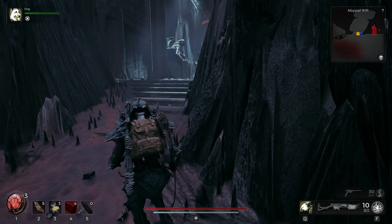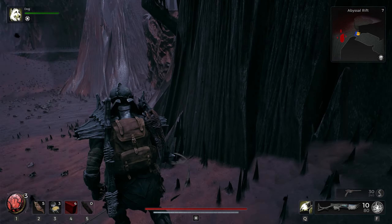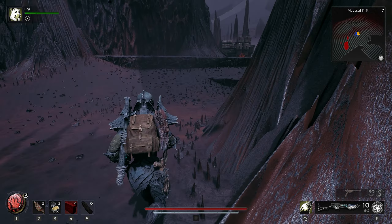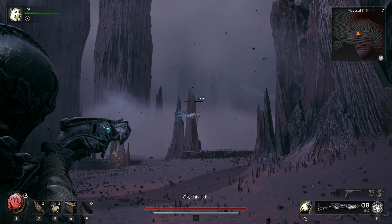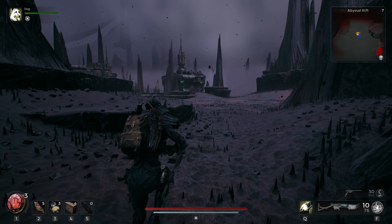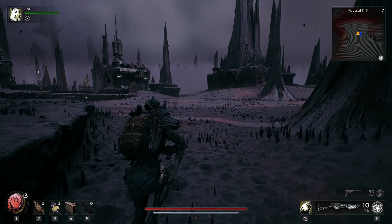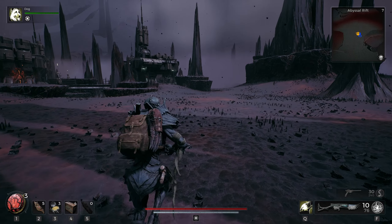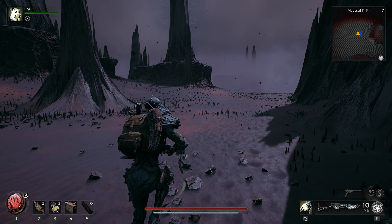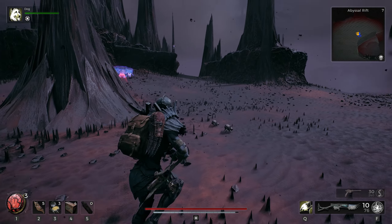We're gonna go ahead and cross this bridge right here — nope, that was just the speaker we talked to last time. Let's go ahead and take out this enemy right here. We are hitting a little bit harder since our guns got upgraded. We've got some area we've already explored over here, so we're gonna go ahead and cross this open plain and see what's out here.